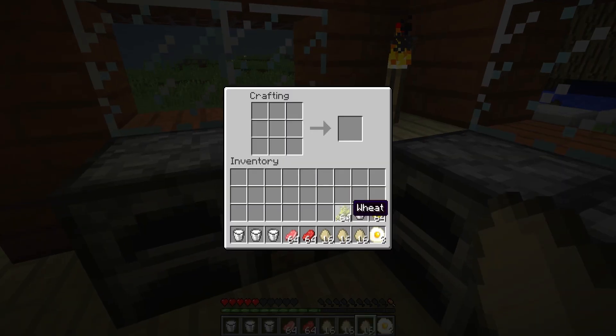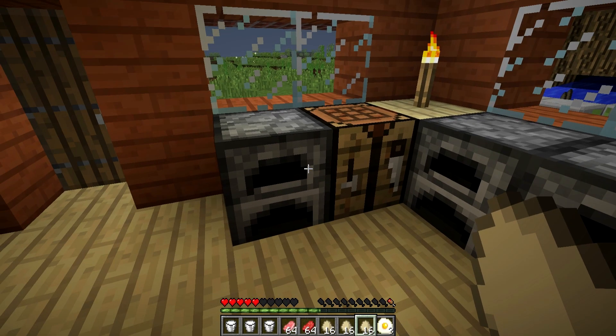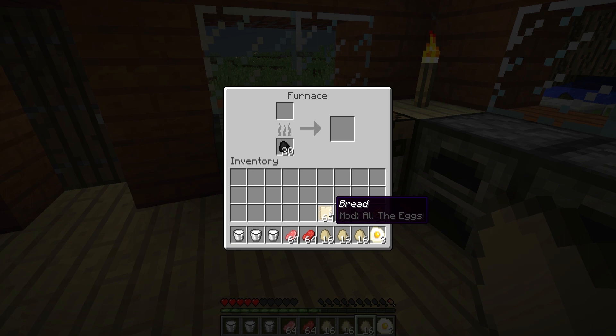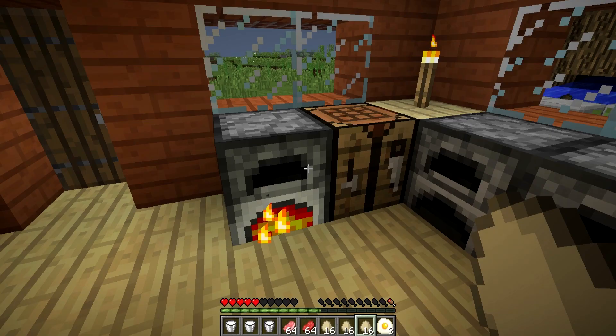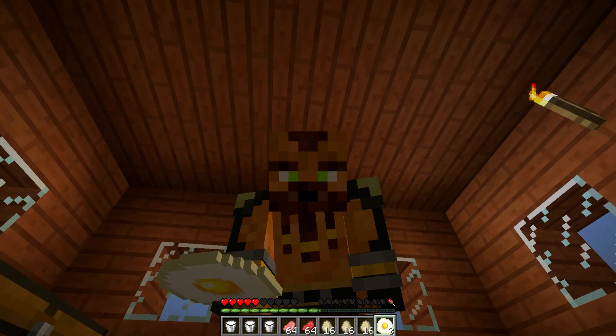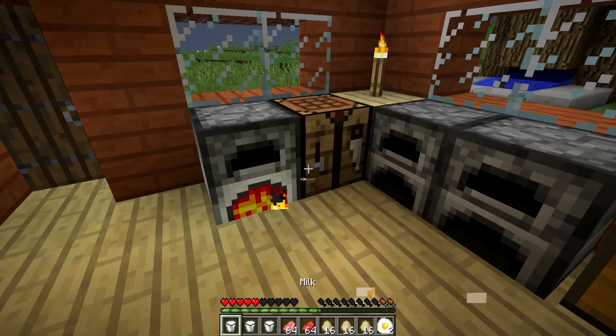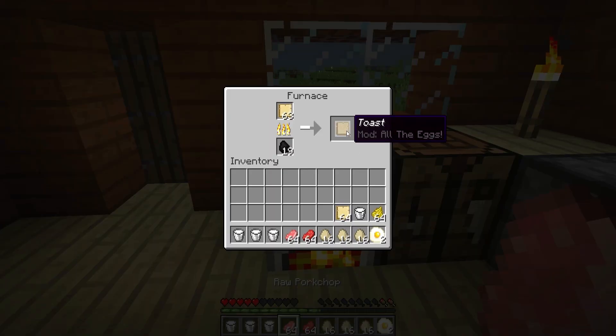First of all, I want to make an egg sandwich. How do we make the bread, you may ask? Well, you have to put it up in these four little squares right here, and bam, you get yourself two stacks of nice, sweet, good bread. Now, what do we do with the bread? Well, we cook it. We cook the bread — we need to make us some good sandwiches. Toast! That was the word I was looking for.